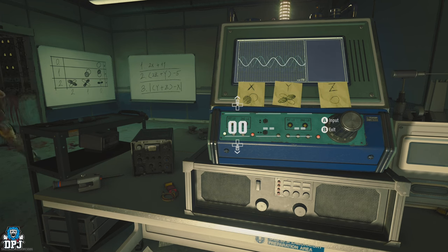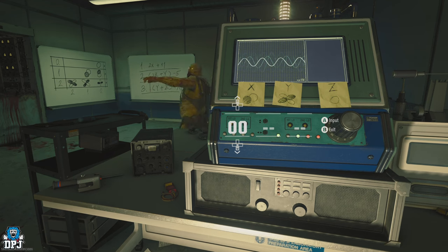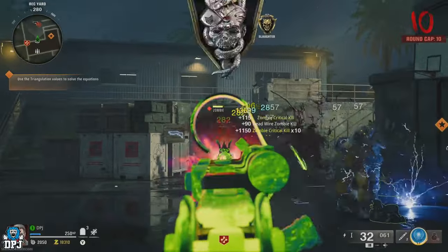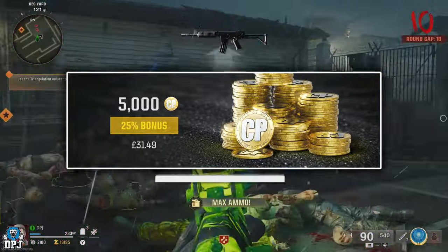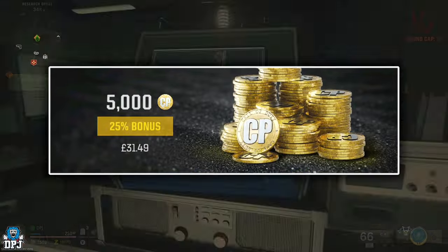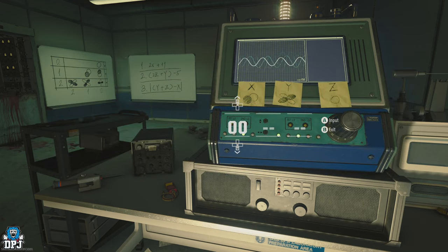Simply pop them off and repeat the process every 10 seconds. It's a great way to earn XP as a solo player, whether you want to level up your character, a certain weapon, or work on camos in the zombies mode — this is absolutely perfect for it. How's it going guys, my name is DPJ and I'm giving away 5,000 COD Points on a weekly basis. To win, drop a like on this video, leave a comment down below, and make sure you're subscribed with notifications turned on.